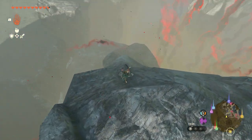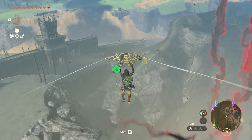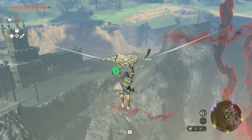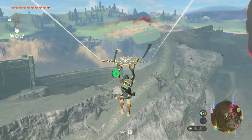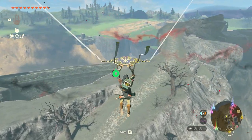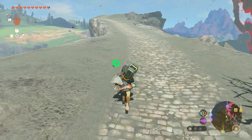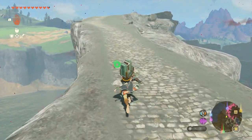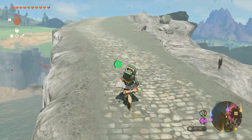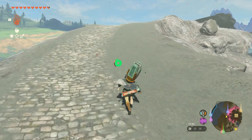From this point choose a paraglider again and just go to that path there. Or you could just follow the wall — it's up to you. Now follow the path until the end where you can get a korok seed. Just walk all the way to the end.